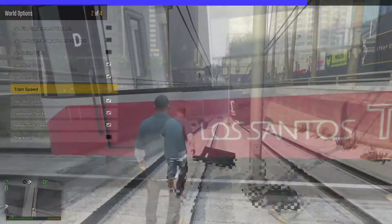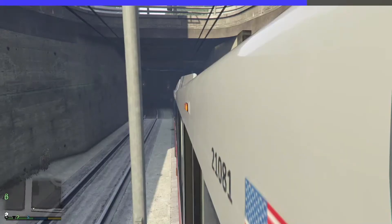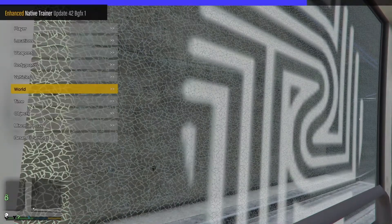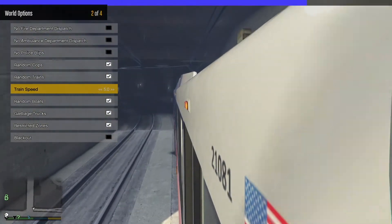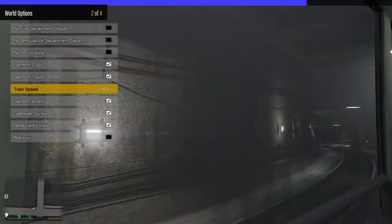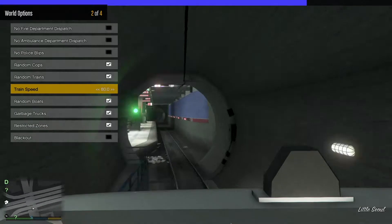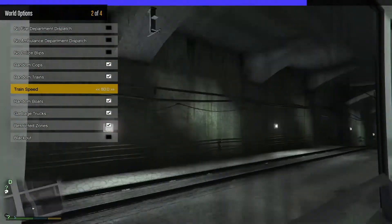Now here we go, let's get inside. I'll use air brake mode to get inside. Franklin is in, so you get this cinematic view. Let's set it to go — train speed up. We're driving the tram at what I think is about 100, pretty much max speed, going through the tunnel, and it doesn't come off the track.